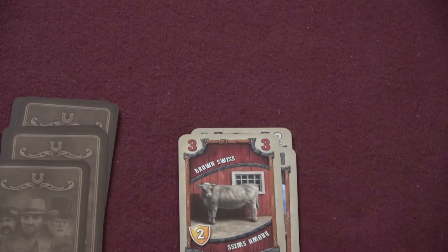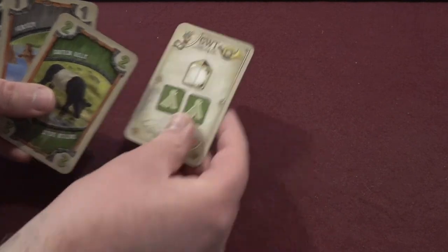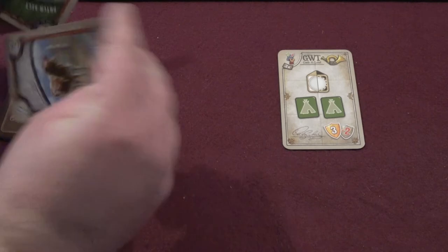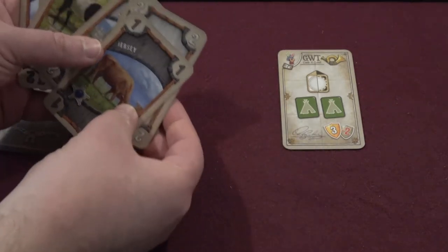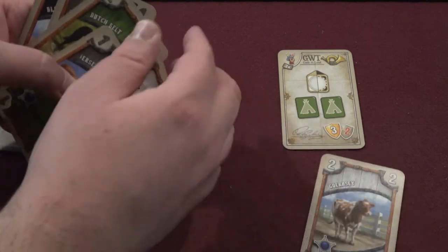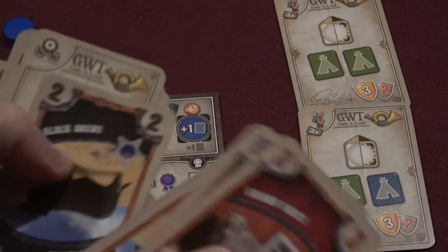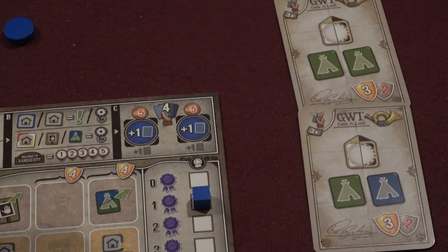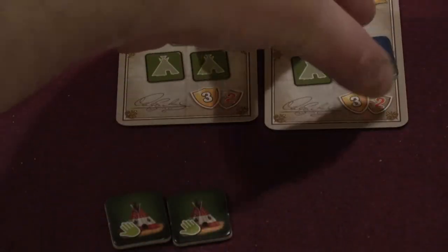When you take an objective card during the game, it is added to your deck's discard pile. When it comes into your hand later, you can play it before or after taking the other actions in your turn for its bonus action. However, once you do that, it comes out of your deck to the tableau and must be counted at the end of the game. Objective cards purchased during the game but not played for their bonus action can be counted or not counted at the end of the game depending on each player's wish. Things called for on objective cards can only be counted once across all your objectives.